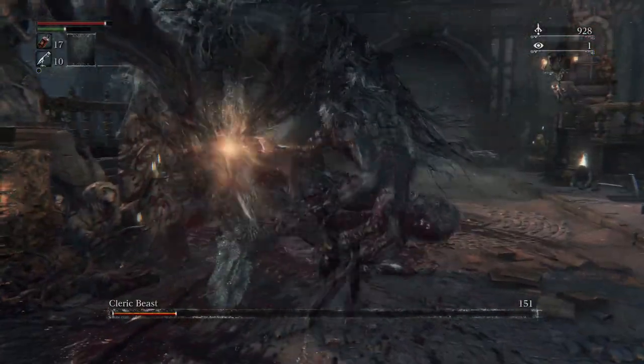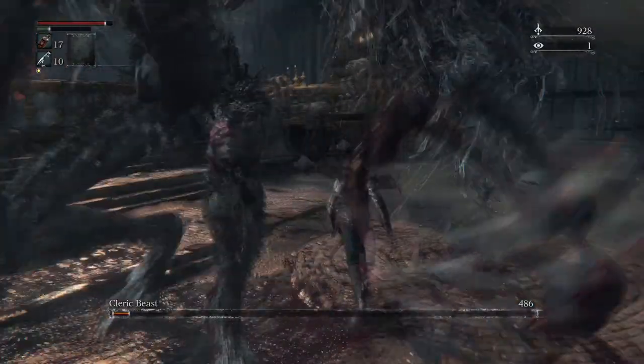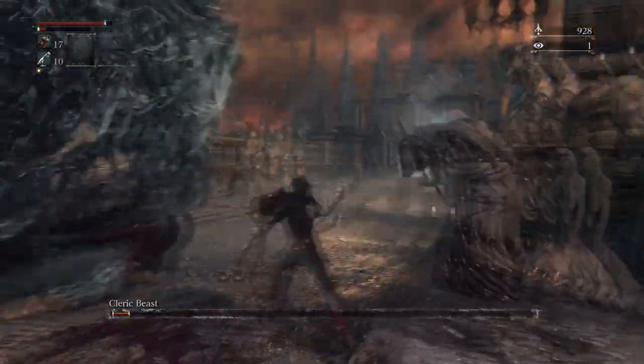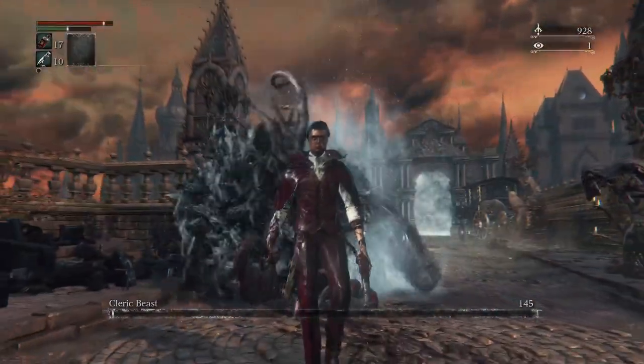Next up is the Cleric Beast. All you have to do is abuse the R1 L1 L1 combo and watch this sucker bleed — it shouldn't take you too long before the beast is defeated.